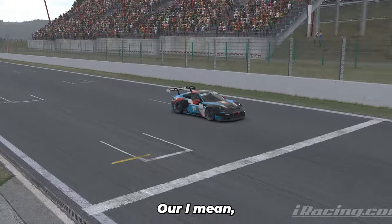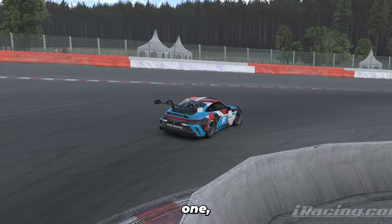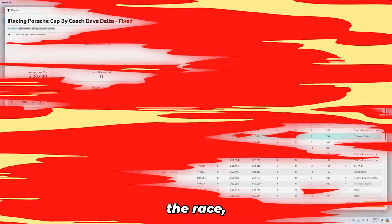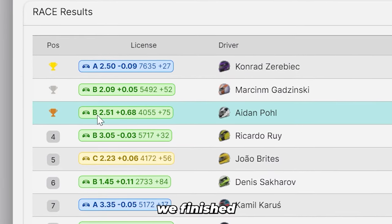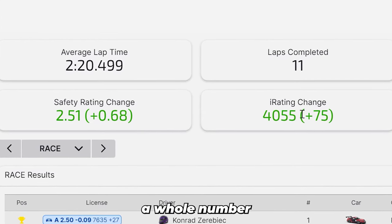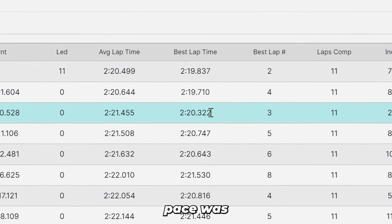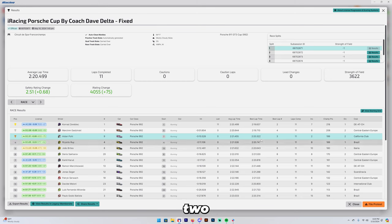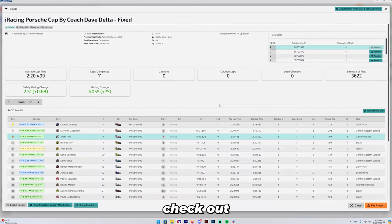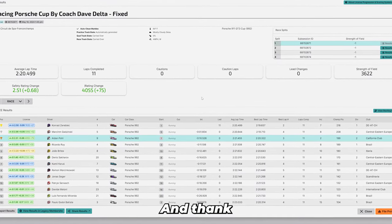P3 baby, as car number nine — a better result than I was honestly really hoping for. Our pace was consistent, we kept it on track, and I believe we earned that one — regardless of the fact that we got three positions for free at the beginning of the race. We finished in P3, gaining a ton of safety rating because we crossed a whole number, and some good iRating as well. Our fastest lap has begun to come down; our pace was around the low-to-mid 220s which I'm pretty happy with. If you guys enjoyed this video, please check out my channel and some of the other videos. Thank you so much.